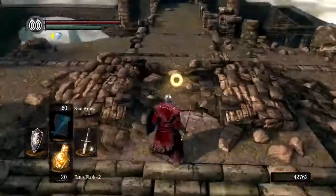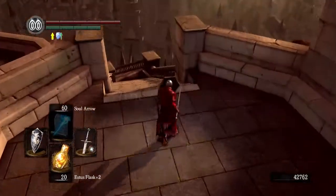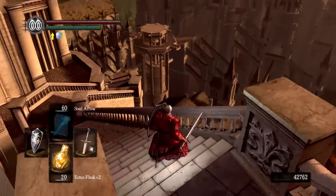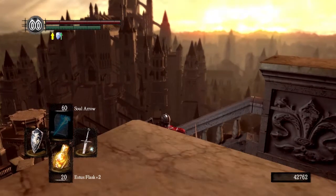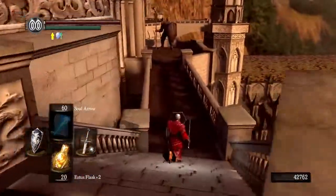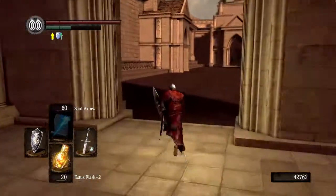Should we head to Anor Londo? I guess. Let's go. There's no point seeing this — you can kill this gargoyle, but I don't see why you'd want to. God, Anor Londo. And in particular, where is that spot? Right there — I'm looking right at it in the middle of the screen. That spot right fucking there — the worst spot in the entire game. Unless you're thinking of the crystal caves, then yeah, that's horrible too. I'm just going to run past this guy.